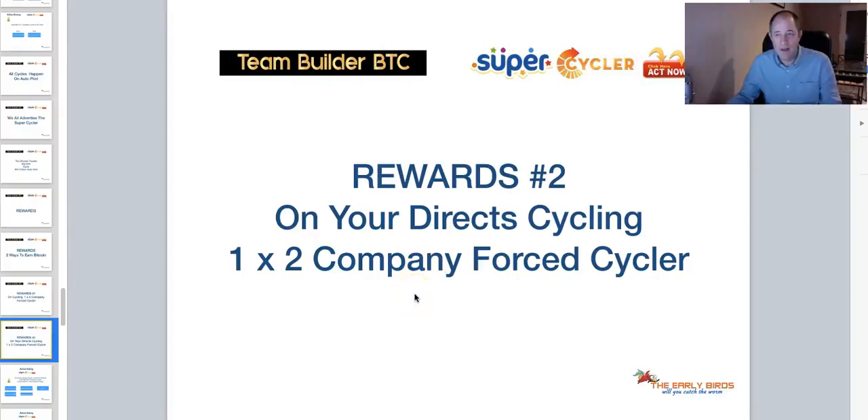As time goes by and they get more and more directs, drops of payments are coming in all over the place. This weekend I know at least one person got matching bonuses four or five times already — someone outside the loop — and they're going mad because previously they were working hard, other people were cycling, and they weren't getting any rewards. It just wasn't fair, so that's why it was split into two.